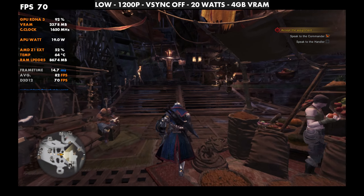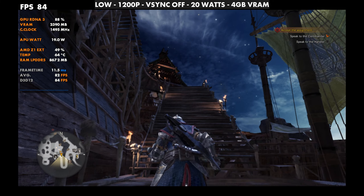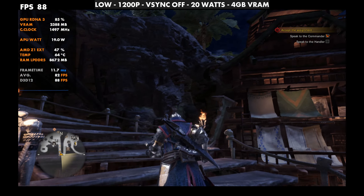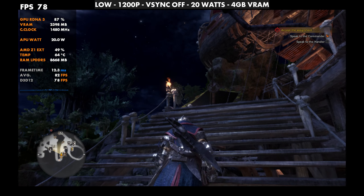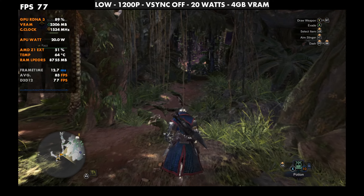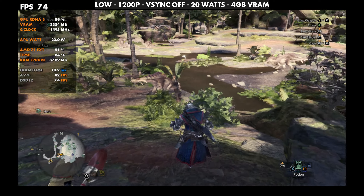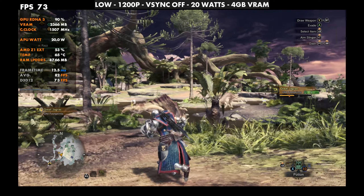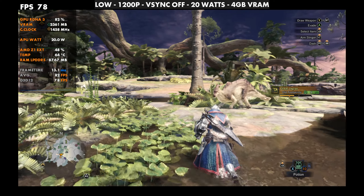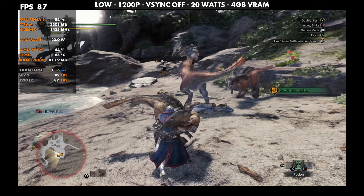Getting into it on low 1200p with those settings in our main hub area and running around the beginning areas, performance is really good. We're not completely taxing the GPU this way and we're kind of hitting a cap on our frame rate. I do have DX12 running — I've been bouncing back and forth between that being on and off, and performance is very similar either way. Sometimes you might get a little more frame rate or better frame times without DX12, but I really didn't notice much difference for Monster Hunter World so I left it on.